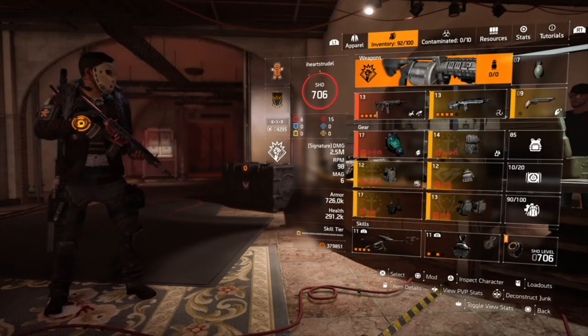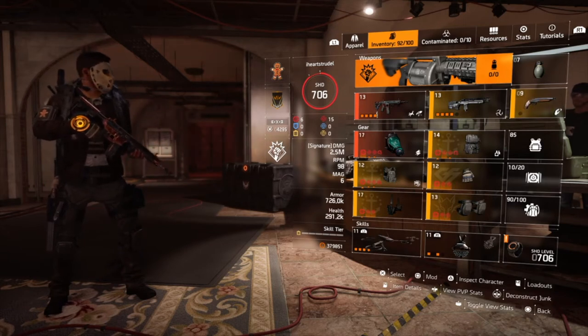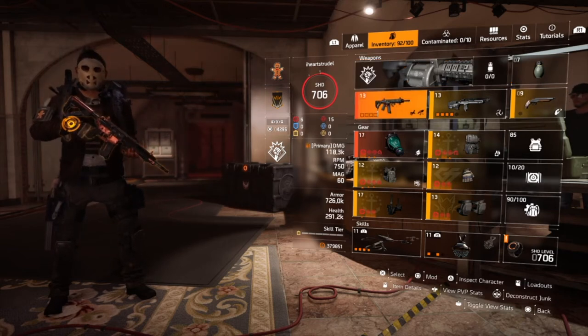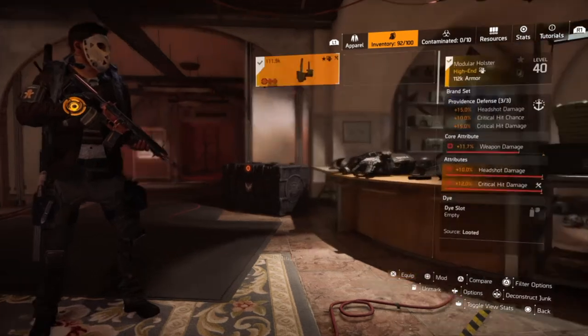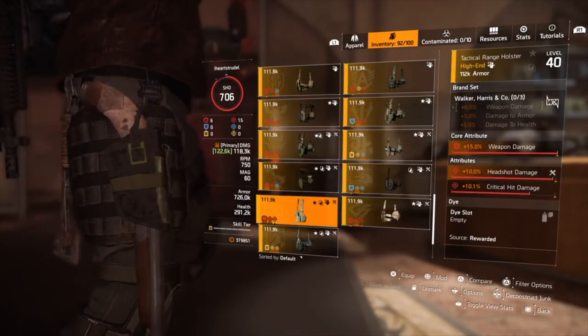This is the basic build. We start with our Coyote's Mask because we want to have three of these on our team at all times. That gets the boost up on our critical hit damage and critical hit chance. This is the basic one — if you're not running the Coyote's Mask, we would have something looking like...